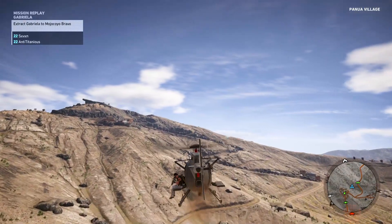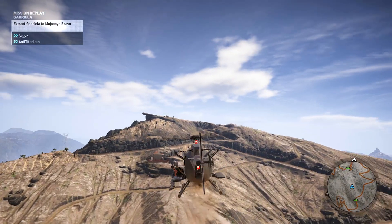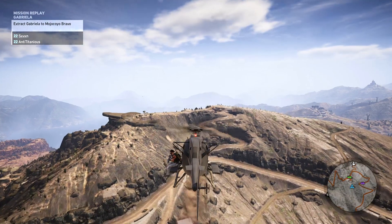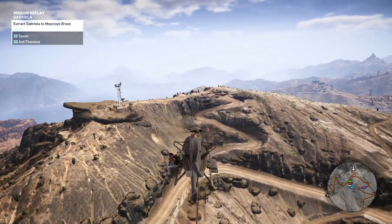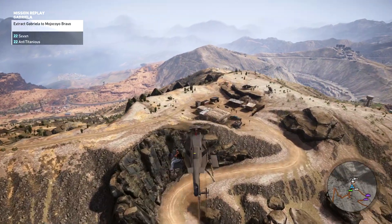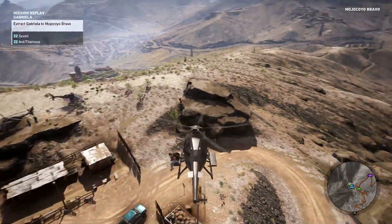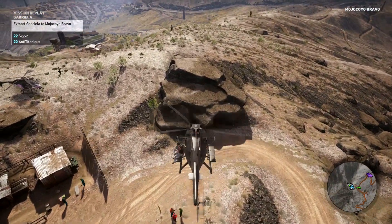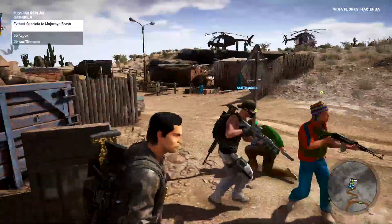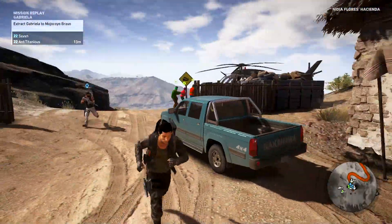They've added a bunch of gameplay fixes. They've improved the new helicopter handling controls when close to the ground — a lot of people didn't like that, so they've increased the handling near the ground. They've also fixed a bug where the helicopter would sometimes bounce off the floor on landing or on start-up. You can also now spawn all purchased or rewarded vehicles while playing in offline mode as well as online mode.